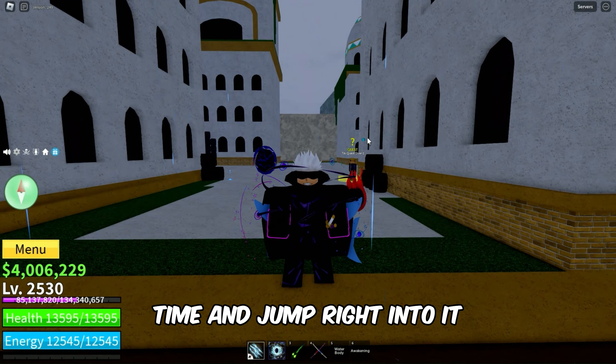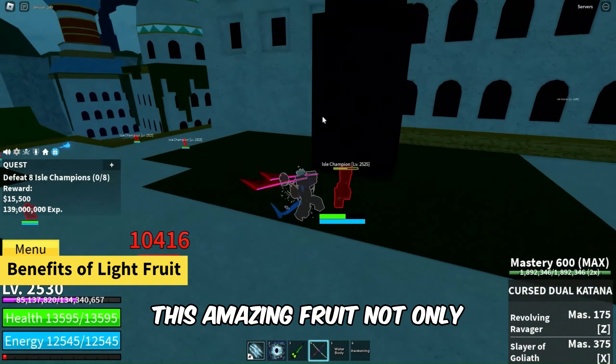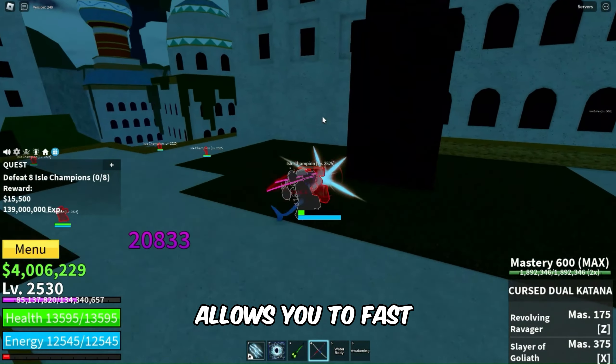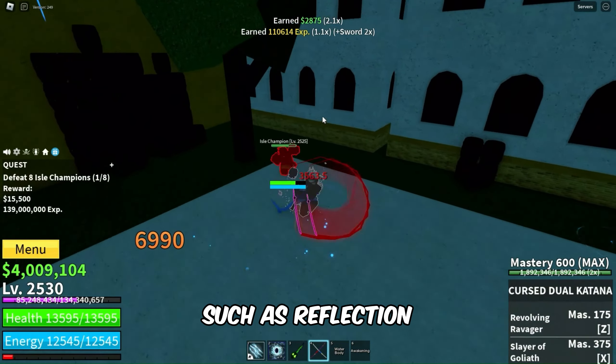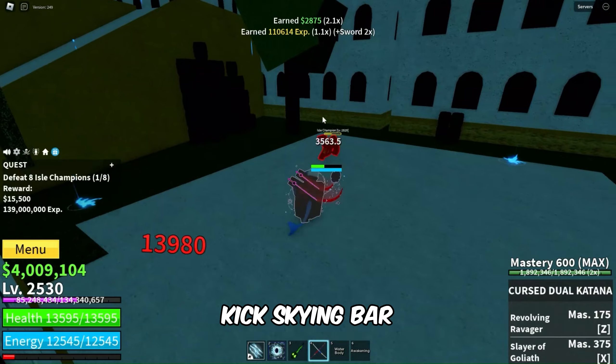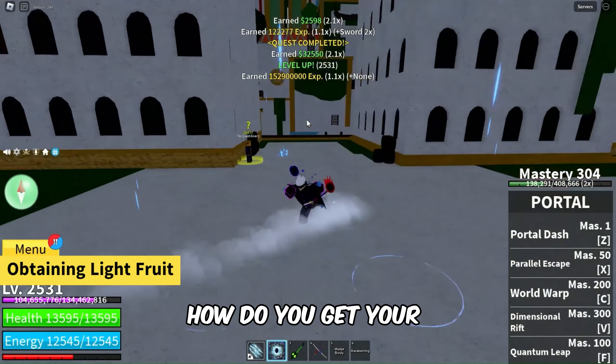First off, let's talk about why you want the light fruit. This amazing fruit not only allows you to fast travel between islands, but also unlocks incredible abilities such as reflection kick, skying bar, and a barrage of light. It's a game changer.